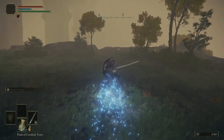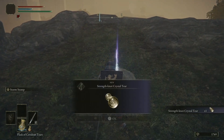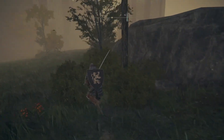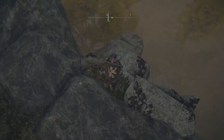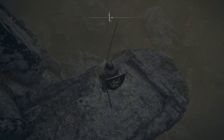What we came up here for is this item — the Strength Knot Crystal Tear. This is something we can use in our Wondrous Physic potion when we get that flask. We don't have the flask yet, but we're probably going to get it in the next episode after this one. I'm actually probably going to include that in my concoction — I'll explain that in more detail when we get that flask.